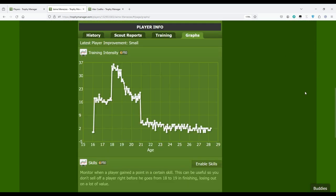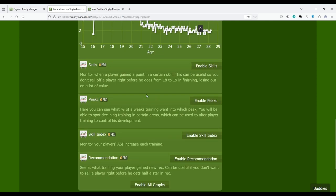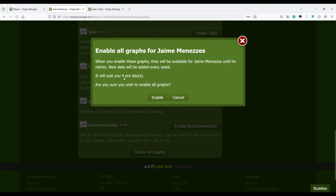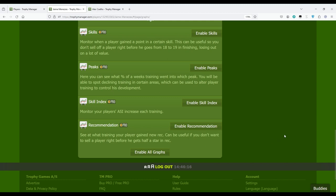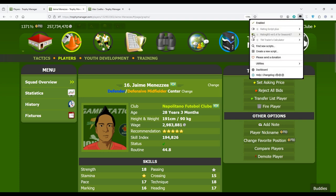This is how you control customized training, or you can select the basic training option. There are some graphs available. Most require pro, but one basic graph is free. With pro days I can see the training intensity graph for the player's whole career. The other graphs I have to buy one by one — one pro day each. If I want all of them at once it costs four pro days total, one per graph.